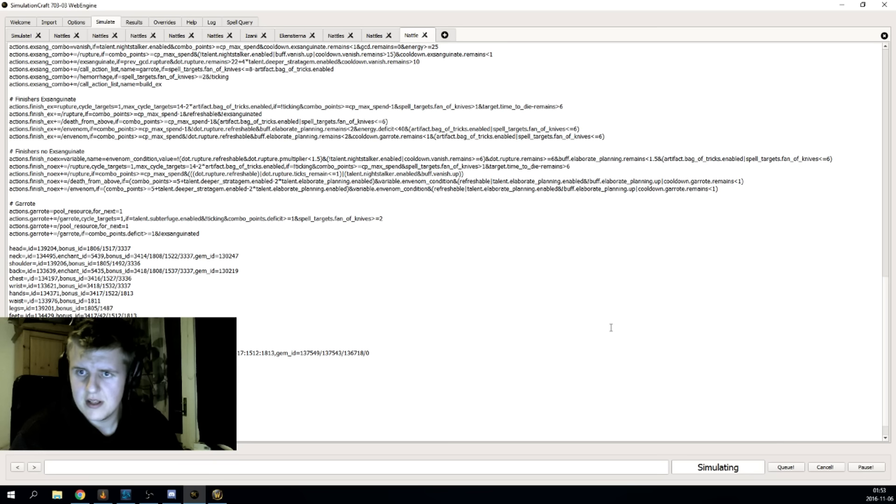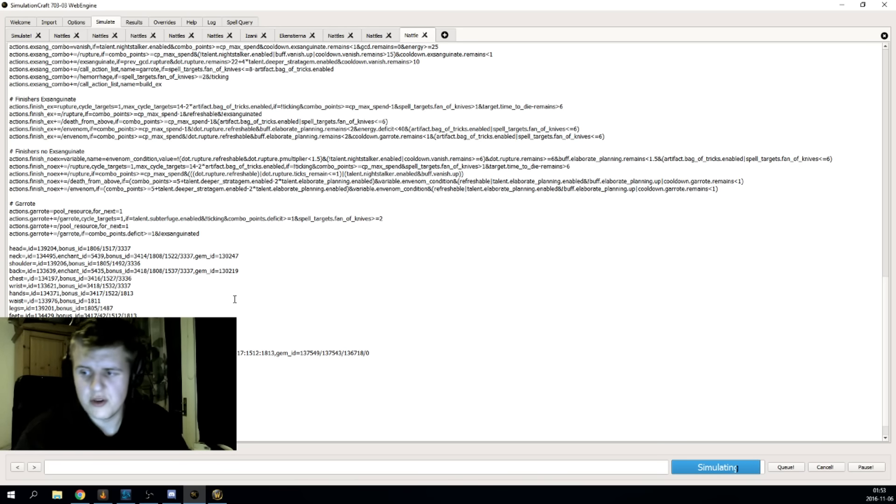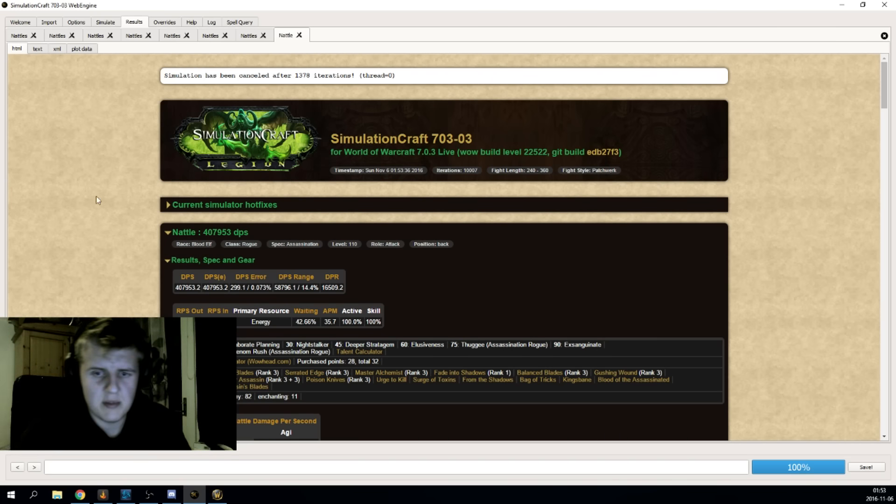Then you can press Simulate, and it will give you basically your DPS — what your DPS would be with this gear. This is a very good way of comparing items, because you can switch out different items and know if one is better for you. We get 407k DPS here. That's because I have Exsanguinate on — there's about a 20k DPS difference between Exsanguinate and Agonizing Poison for me with my current stats. I cancelled the simulation because otherwise it would calculate my stat weights, and we haven't got to that yet.